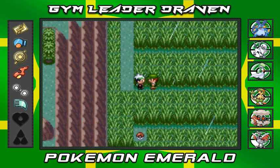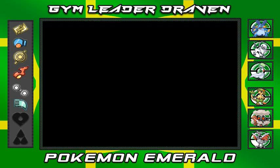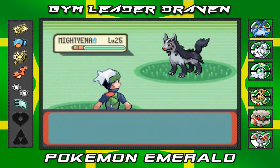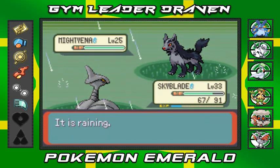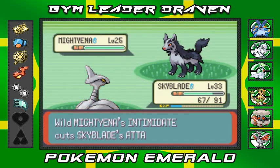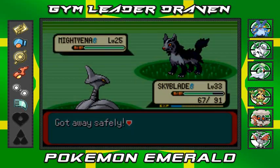Why did I go into the grass? I wanted to see one of Shadow's descendants - the mighty Nincada of the world. I probably should have evolved Shadow by now, I don't even know.